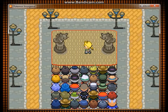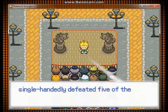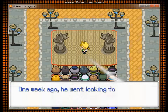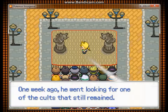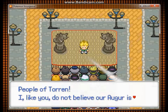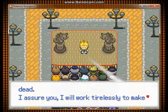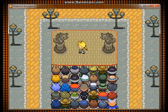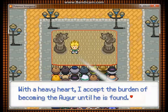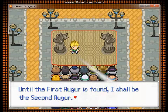'Thieves, murderers, and worse. The Augur became a hero after he single-handedly defeated five of the different cults in the region — he saved all our lives. One week ago he went looking for one of the cults that still remained. He has not returned; he hasn't been seen since. People of Tauren, like you, I do not believe our Augur is dead. I assure you I will work tirelessly to make sure our Augur is found. With a heavy heart I accept the burden of becoming the Augur until he is found — I shall be the second Augur.'